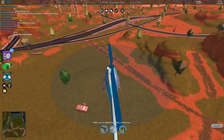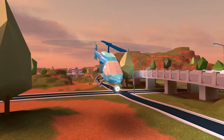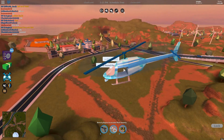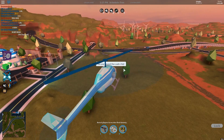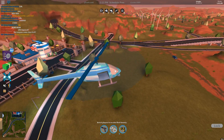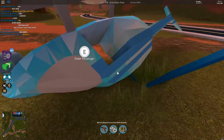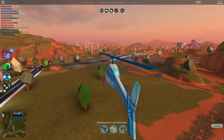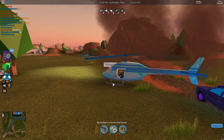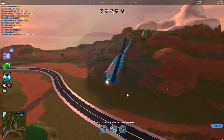Someone in chat said 'expose him' — expose who? Then someone said 'I found the cash' — let's make sure he actually found it. No, he did not actually find the cash. He said 'in my head' — pure troll. Someone asked if it's on a mountain — I'll give one hint: no mountain. Then I fell out of my helicopter! No hints ever since I fell out — that's just not happening.